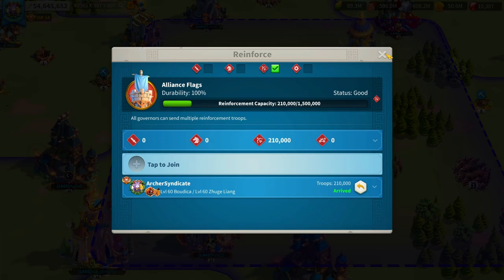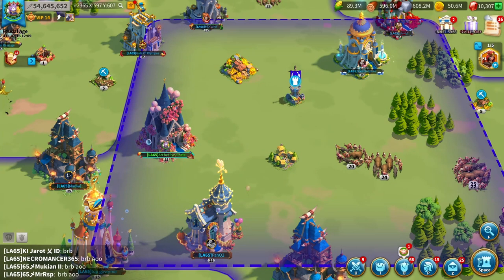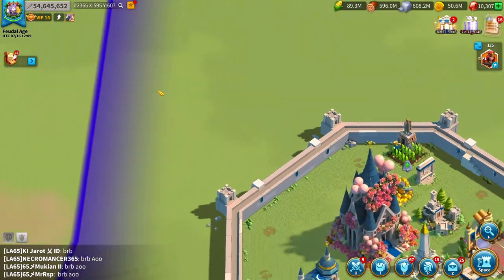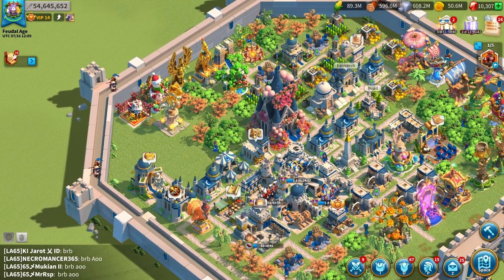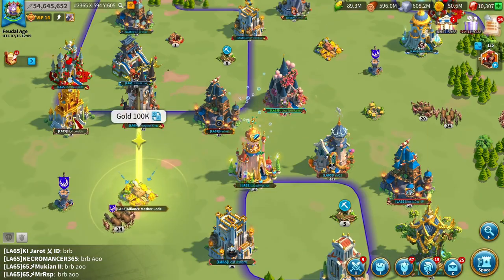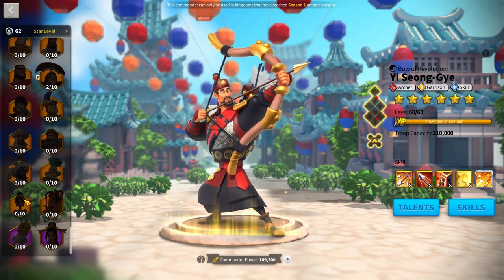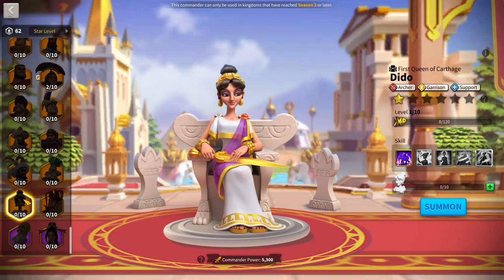As a garrison leader, you have to think: does your account suit the role? There are two routes. The first is being a really high spender who maxes crystal tech each KvK and goes all in on garrison. That's the real mega whale — they pretty much just buy whatever garrison commander is meta when it releases, like maxing Queen Dido immediately because she's meta.